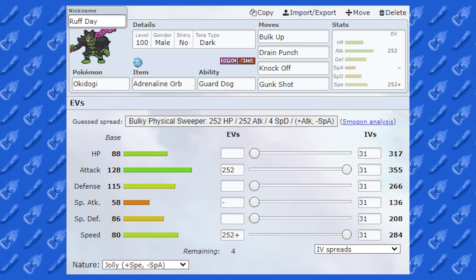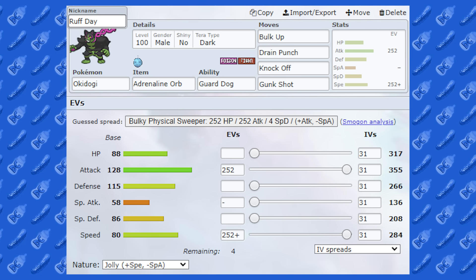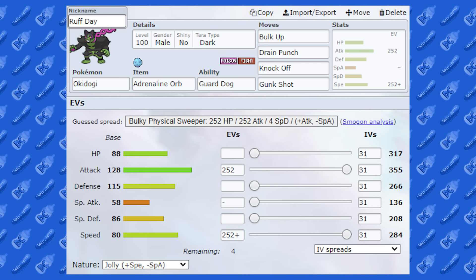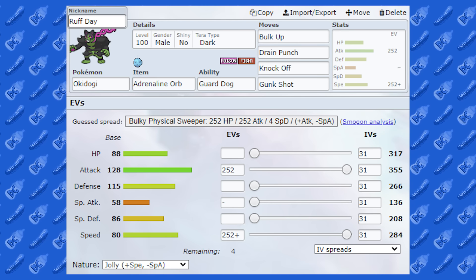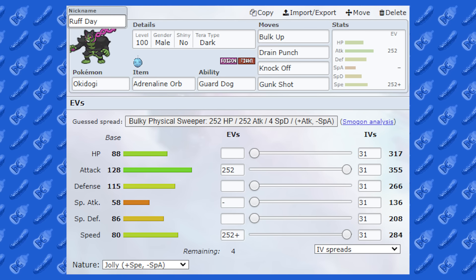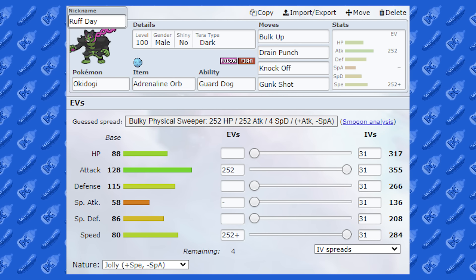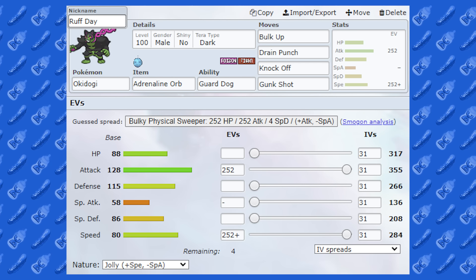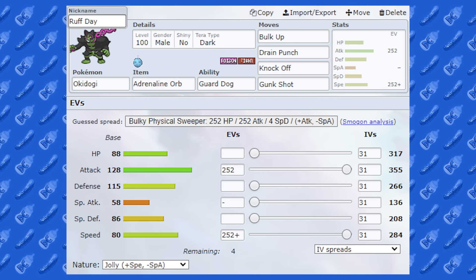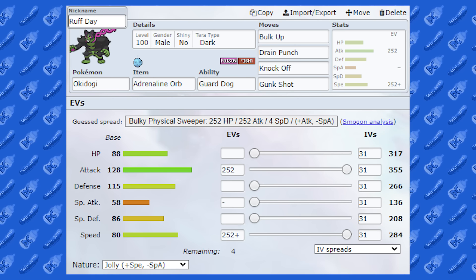The moveset was pretty standard: Bulk Up, Drain Punch, Knock Off, and Gunk Shot. Jolly Nature with max Attack and max Speed. It worked rather well, to say the least. The only thing about this Pokemon is you pretty much want Tera Dark on it because it is four times weak to Psychic. You go Tera Dark to get around Psychic — you can either set up that turn or get a surprise KO against a Psychic-type Pokemon, and then go for Tera Dark Knock Off which is going to be very powerful. There were a lot of rage quits — I think it might have been the Adrenaline Orb and Guard Dog combo, or how quickly I got set up. But anyway people, that's all of the Loyal Three. We'll have some more theme teams soon. Peace out, people!